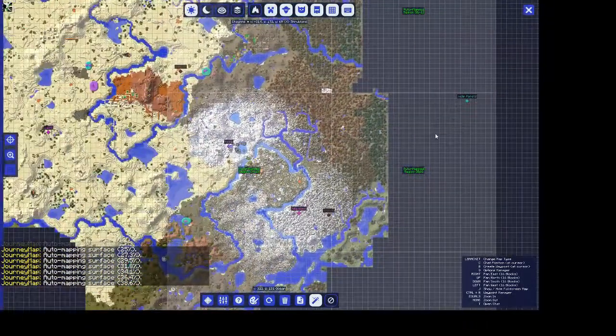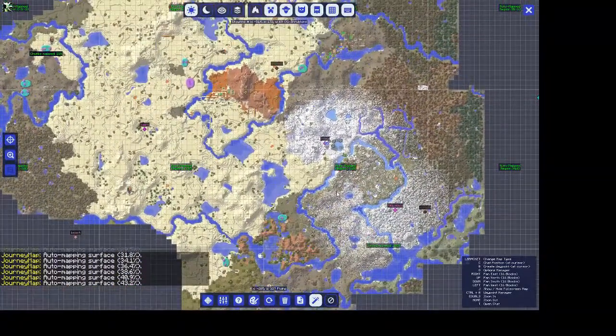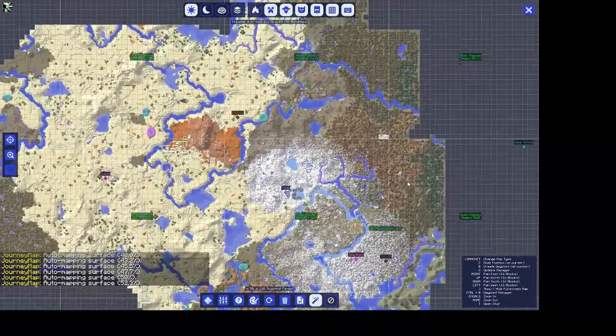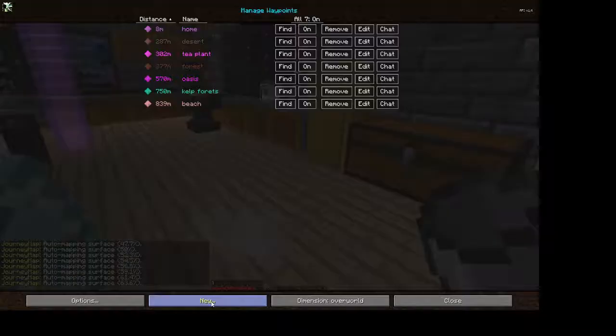I just know it's handy and I can see villages and stuff, so it's auto-mapping which is very handy. You can also create something called waypoints — right now I've got 'home' and there are different points on the map. You can click on the map, press B, and then put in a waypoint.